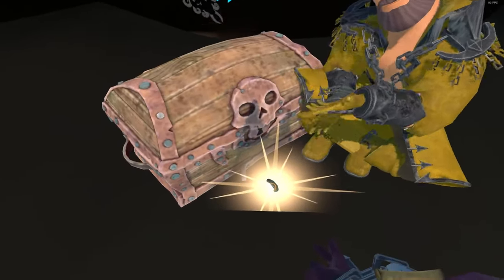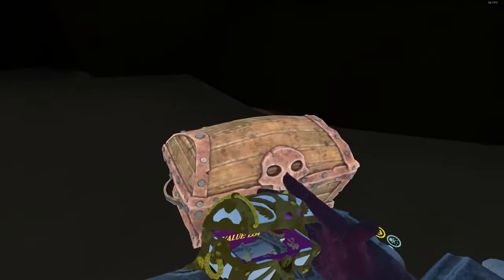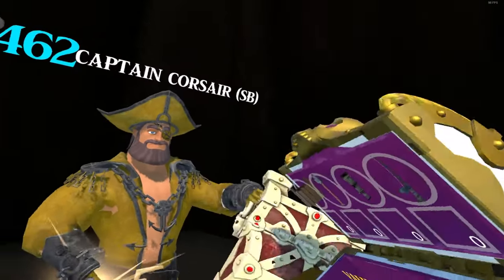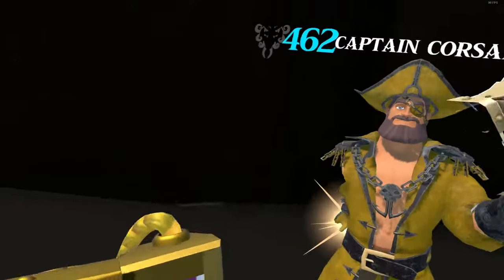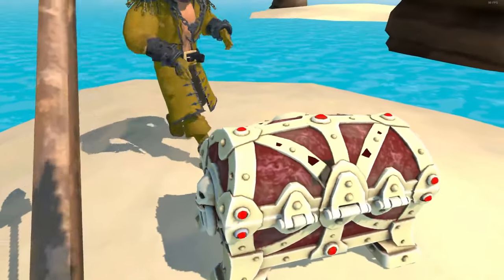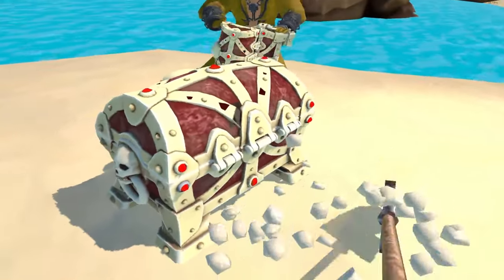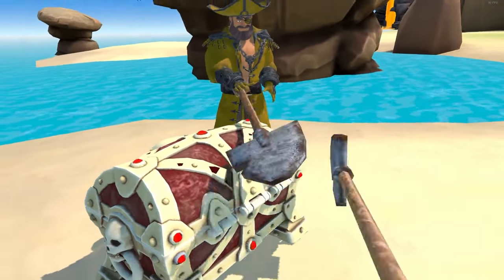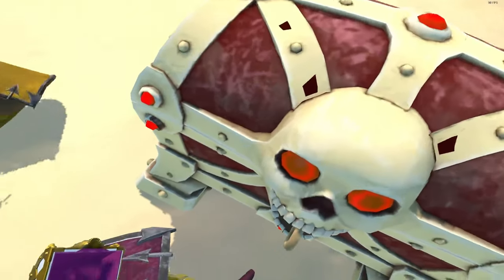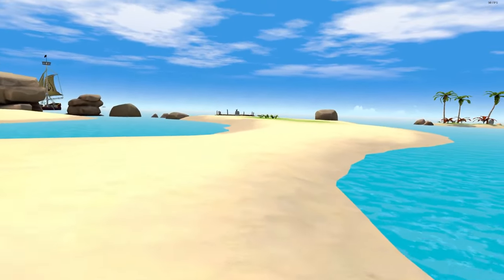You will find keys like this around the map as well. These open the chests from the treasure maps — the chests that literally look like that. When you find the spot on your map, pull out your shovel and tap the floor with it — it doesn't work like a real shovel. Now you've got the key. You find keys on islands around the map, put the key in, turn it, and there's your treasure.